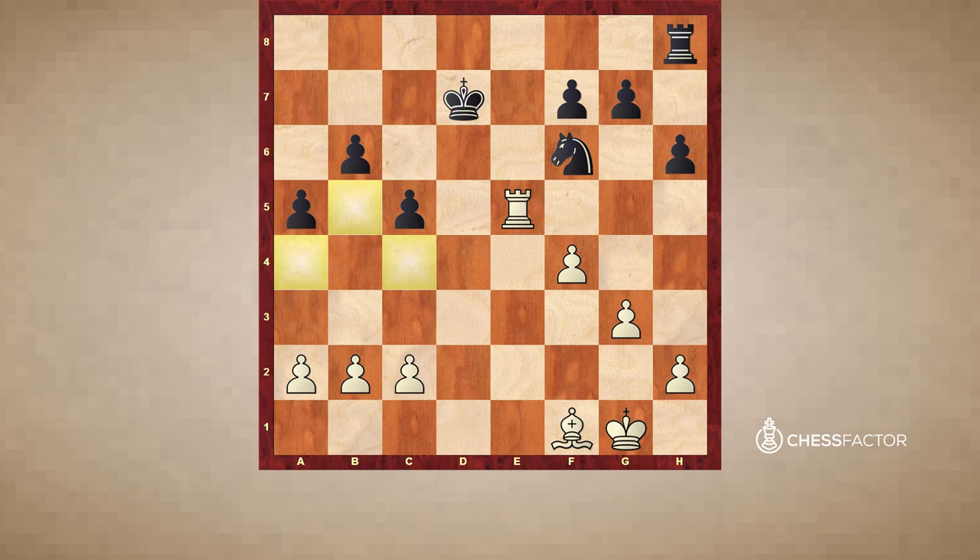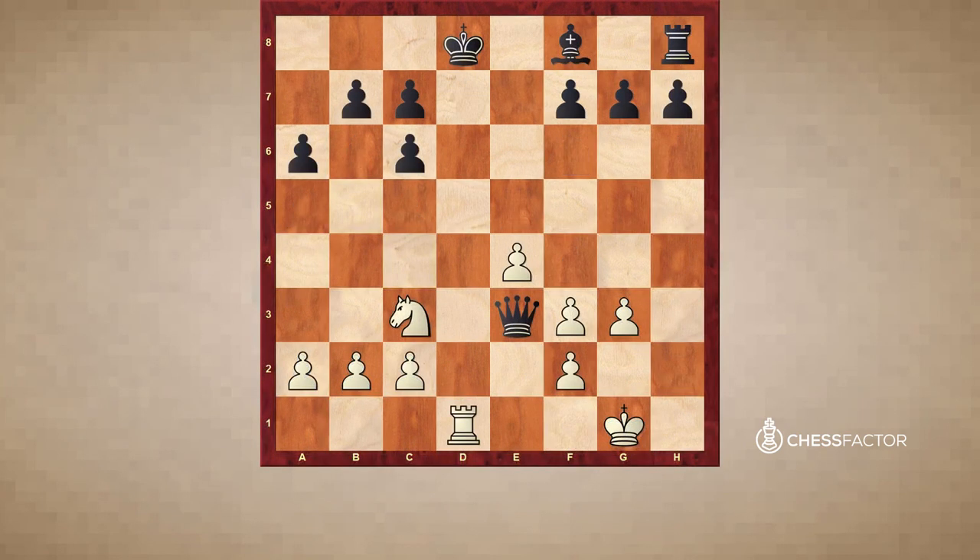A very instructive example. I hope you enjoyed it. I will continue on the theme of rook-bishop versus rook-knight, also to show you a case where the knight is better than the bishop. This position is from a game between Mark Dvoretsky and Smyslov, played in 1974 in Odessa. Mark Dvoretsky we know as a world-famous chess trainer, and Smyslov is a former world champion and considered one of the best endgame players of his time.